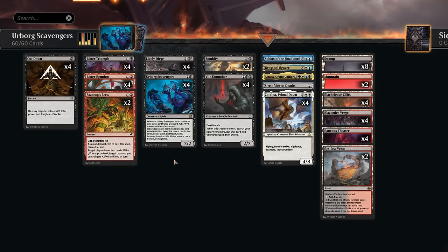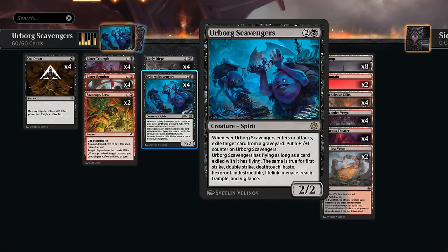Hello and welcome to another standard video here in the brand new Foundations metagame. Today we're trying out this red-black graveyard deck, but unlike a typical reanimator deck that's looking to bring back expensive creatures out of the graveyard, our primary game plan revolves around Urborg Scavengers, which has been in standard for a while through Aftermath but just hasn't seen any significant play. Now with Foundations, we've got a lot of creatures with powerful keywords that the Scavengers is looking to inherit.